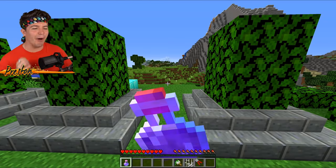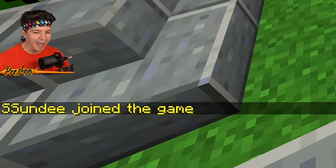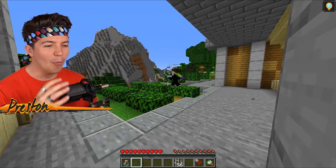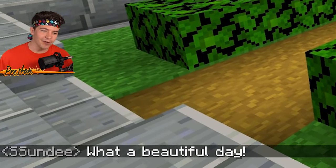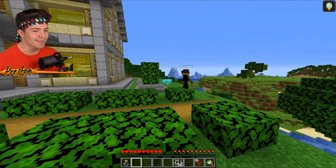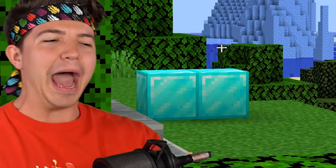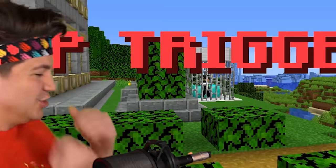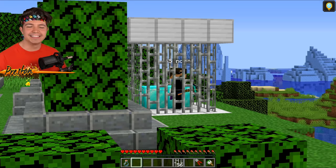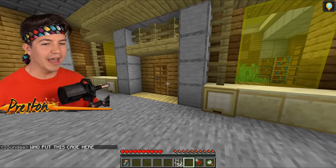I'm going to place the cage and paint it grass-colored, then place down two blocks of diamond to lure Sunday in — now the cage is invisible. If you saw this, you can't tell me you wouldn't walk up and try to mine these diamond blocks. We're going to drink an invisibility potion and wait for Sunday to log back in. He just logged back in — Sunday's leaving his front door. Oh my gosh, he might actually see the diamonds. He sees the diamonds — go for the diamonds, Sunday! Let's go! He's been caged — I cannot believe how well that worked.